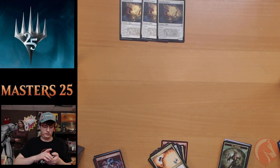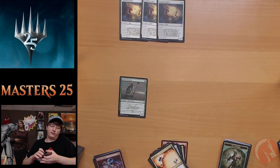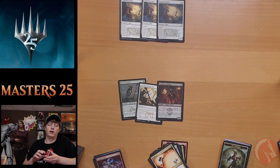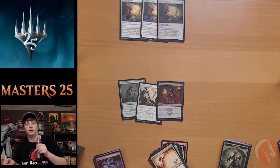Pack eighteen: Goblin, Cloudshift, Erg Raiders, Kavu Climber, Dragon's Eye Servants, Murder, Totally Lost, Driven effect. Another Nettle Sentinel — so if you wanted to play Elves, we've got two Nettle Sentinels so far. Blood Hunter Bat, Uncaged Fury, Pillory of the Sleepless, Heavy Arbalest. Akroma's Vengeance is our rare — didn't even know that was in the set, destroys all artifacts, creatures, and enchantments for six mana. Vampire Lacerator is our foil.